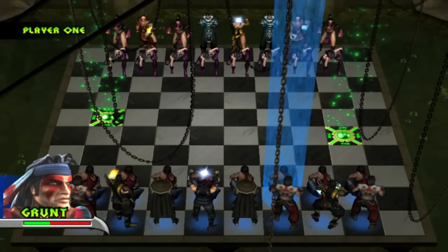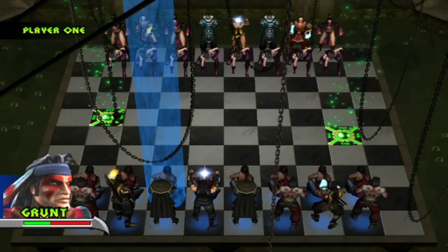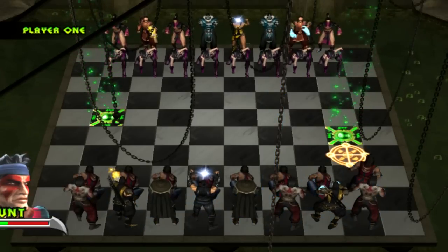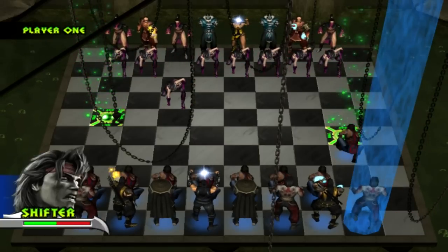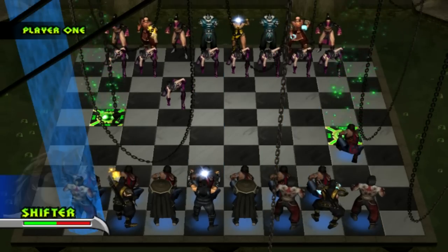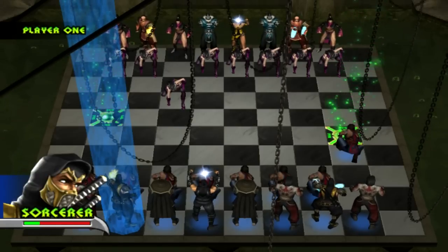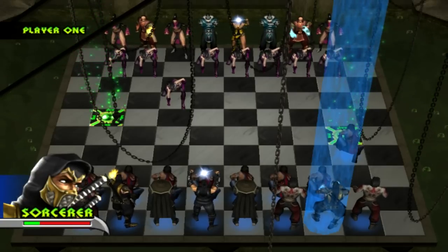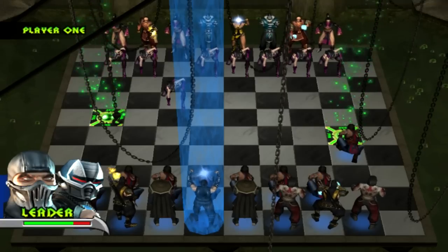This is Chess Combat — have a look at it, it looks great. I've got 8 Nightwolf pieces in the front as my grunts — think of them as pawns. I've got the shifters, which are the Zombie Liu Kangs — you get three of them. I've got the sorcerers: two Scorpions, one with flames and one with glowing blue orbs. I'll explain the differences between them a bit later. And I've got the two Raidens as my champions, and of course my king — the leader — Noob Smoke.